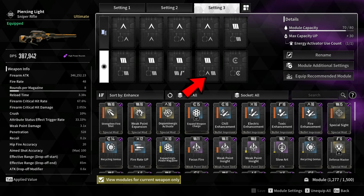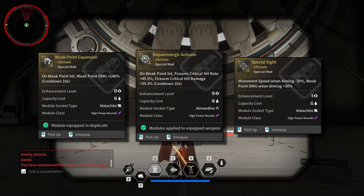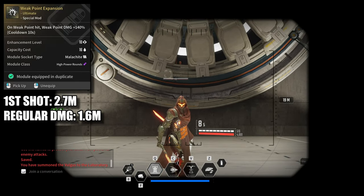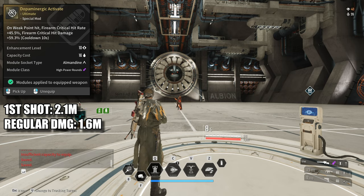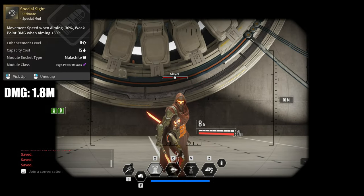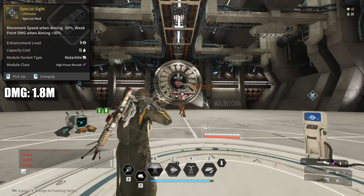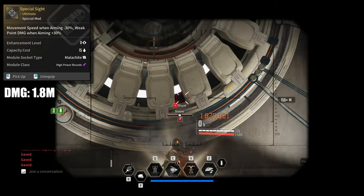For the last module, I added an Almandine socket and a Malachite socket. You have three options: Weak Point Expansion, Dopaminergic Activate, and Special Sight. Weak Point Expansion and Dopaminergic Activate both have a cooldown of 10 seconds. For Weak Point Expansion, the first damage is 2.7 million, and when the module is on cooldown, the damage is around 1.6 million. For Dopaminergic Activate, the first damage is 2.1 million, and on cooldown the damage is around 1.6 million. If you want consistent damage, you can go for Special Sight, which increases Weak Point damage when aiming by plus 30% but reduces movement speed when aiming by minus 30%, which is really not that bad. It deals 1.8 million damage.